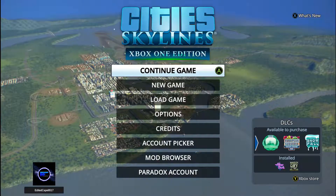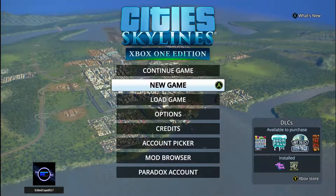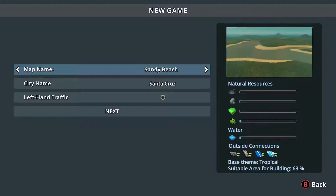As you guys can see I have played the game a little bit just to try it out and learn the controls. So we're going to be starting to build a city from scratch. I'm going to play a new game and we're going to pick something random. Let's do this one.